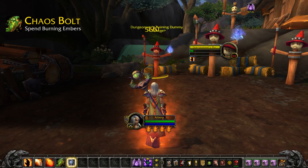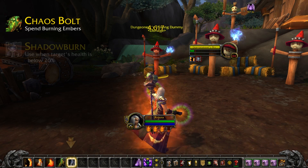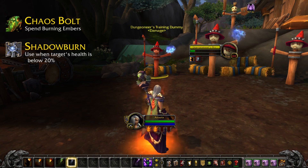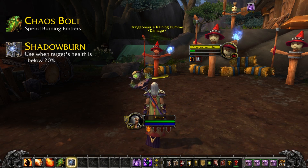Once you've gotten your target below 20% health, you'll want to use Shadow Burn instead. That's an instant cast spell that also hits extremely hard — it's basically Chaos Bolt without the cast time.